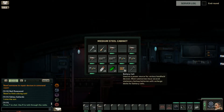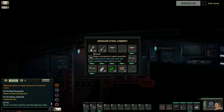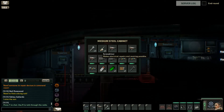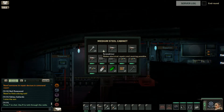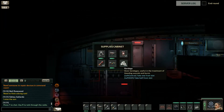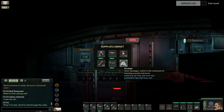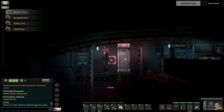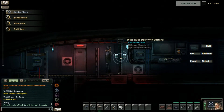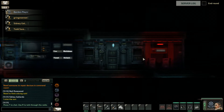That's another thing to remember - I need to get a bandage, not all the bandages, just one. So when there's a stack of things in a locker, if you hold down Control and double click you only take one instead of all of them.